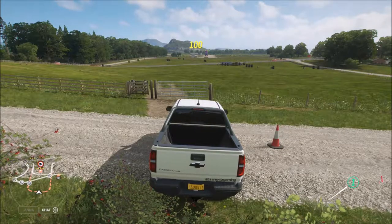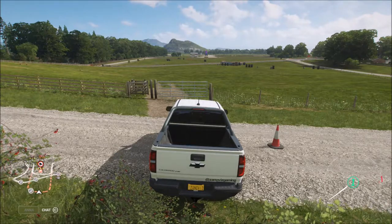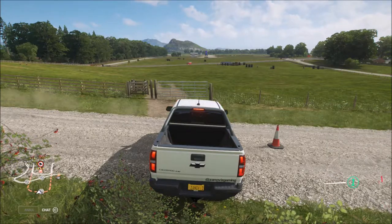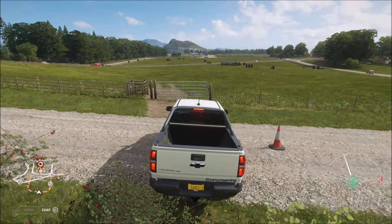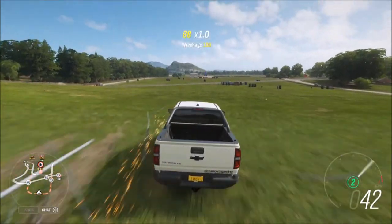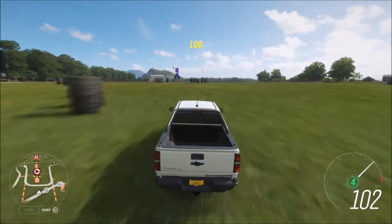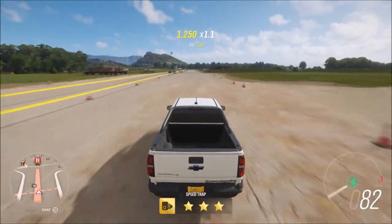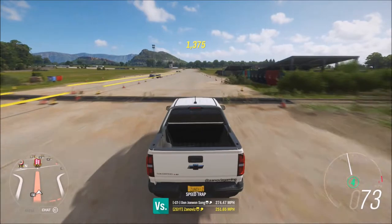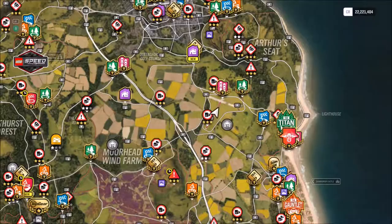All right guys, so we're back and the Colorado is upgraded to 735 horsepower. We're going to do a boost launch because we now have turbos. Ready — three, two, one, go! Break the fence, hit second — shift to third, shift to fourth, break two more fences, pass the tower wall. And across the line — 122.22 miles an hour. That is the speed we got out of this truck: 122.22 miles an hour.